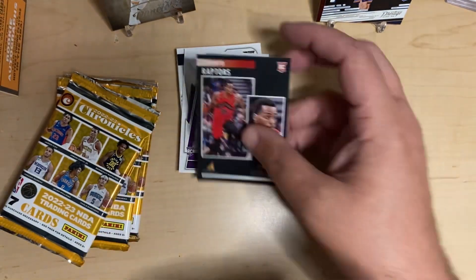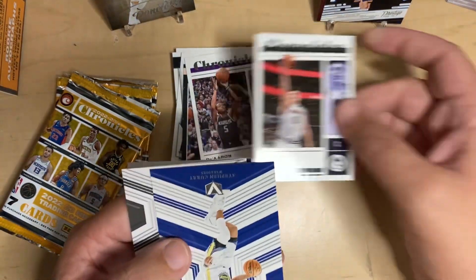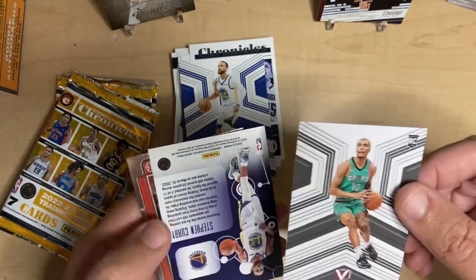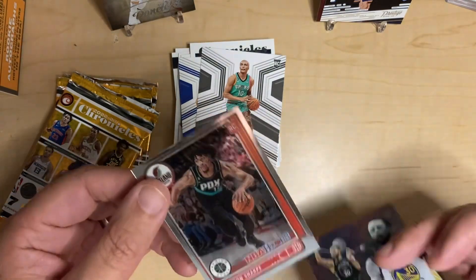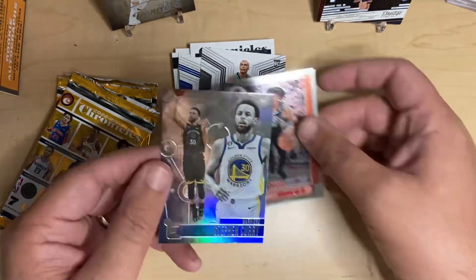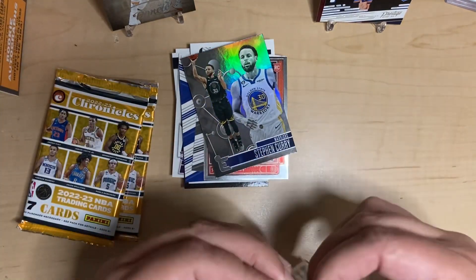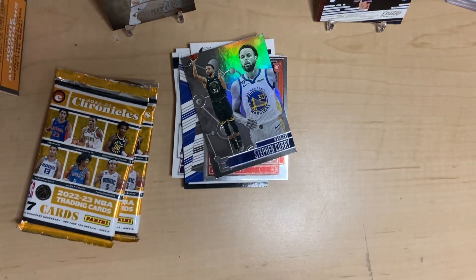Coloco — U of A guy right there. De'Aaron Fox on the Chronicles, Jokic on the Chronicles, and then Steph Curry. Now we're starting to get some vets. We got Sohan on the rookie. Shaden Sharp on the Hoops Premier. Another rookie there, and Steph Curry again — we got a few Currys out of that one. Pretty cool. Out of the vets, we're getting the right ones: Luca, Jokic, Curry. I'm all right with that.